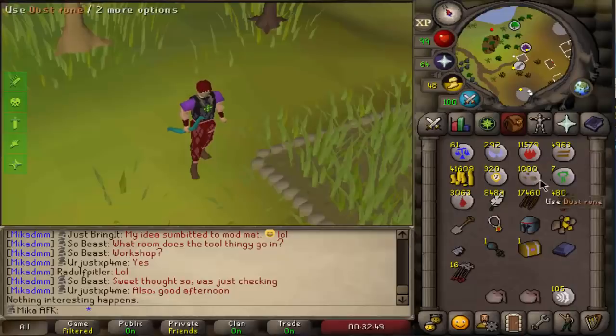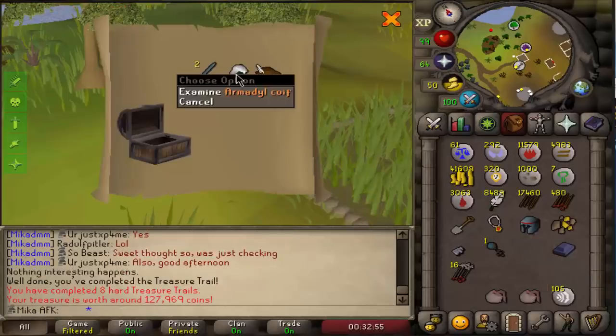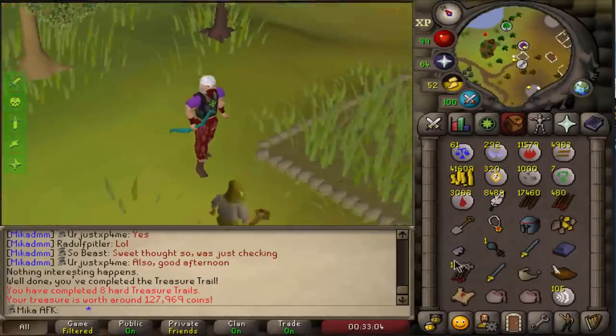That is very good to know. Once again, a clue on our AFK account — can we get something that we actually need? Nice! Wait, that's really good — Arma Coif! I need that on my main account. Hey, we'll take it. We kind of look like a champion now.